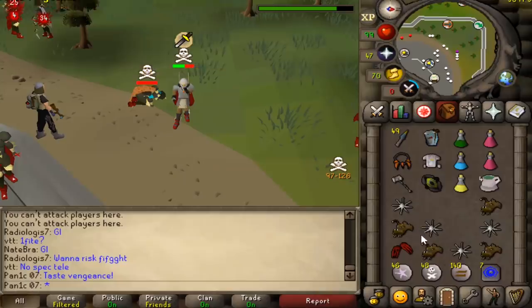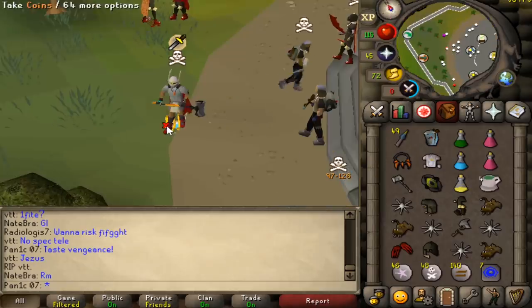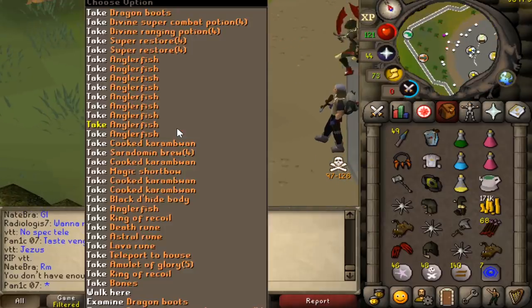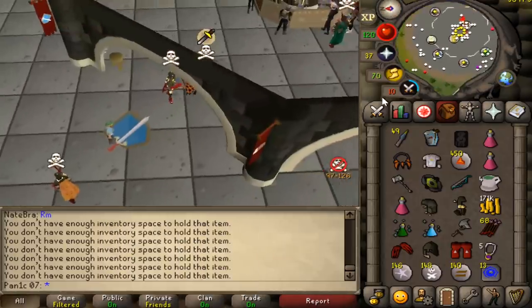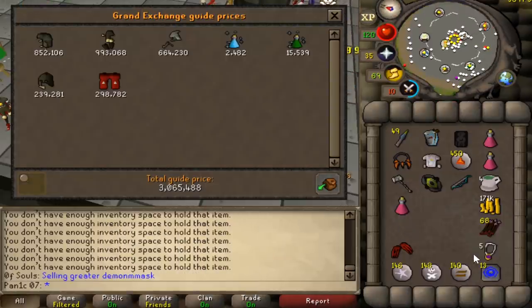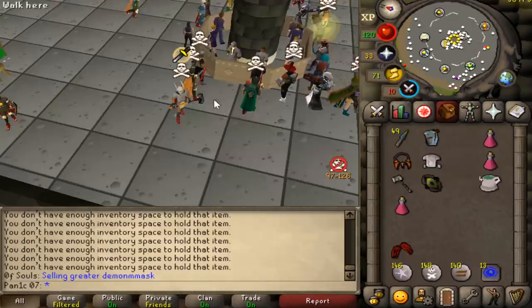We need a looting bag — that's okay, we're gonna go get it now. It's pretty much as much as we can carry; probably left like 50k on the floor but that's the first clip of the day and the loot is nice — 3.3 mil, very nice.